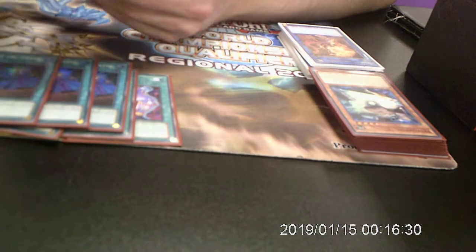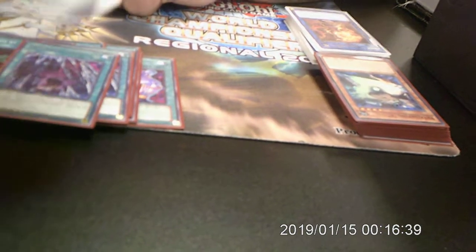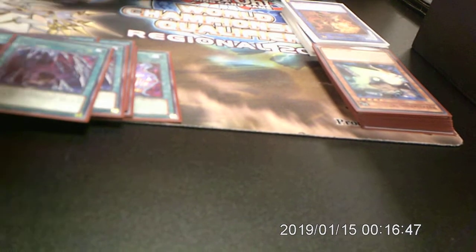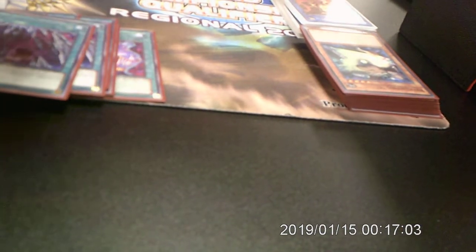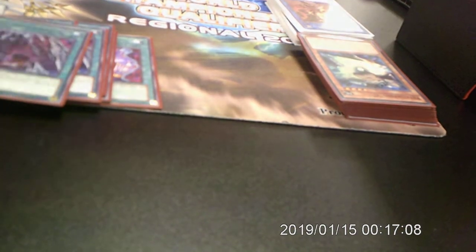This card is absolutely insane - it's a ROTA and a Foolish Burial in one. In a vacuum it's nuts, though it's for a weird archetype. Basically, if you control a non-effect monster, you send a Worm from the deck to the graveyard, and then you can add one from your deck to hand. A lot of the time I activate this, send Mare Mare to the graveyard, and add the Shooter to hand. If your opponent doesn't have much disruption, that's usually enough just to kill them - Shooter bounces their card back, then use Mare Mare to make Borreload Sword.